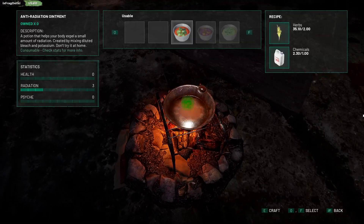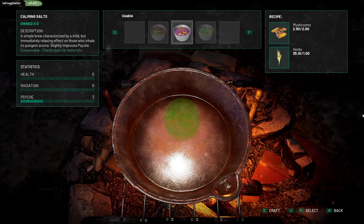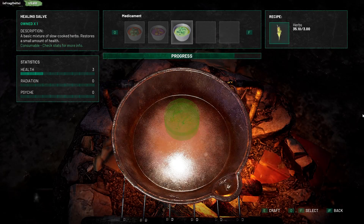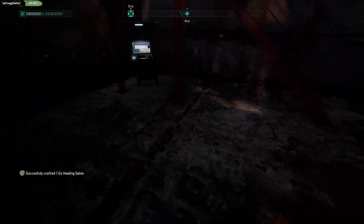So what can we craft on this bad boy? Finally put all these herbs, but then it's taking other stuff as well. Consumable. Check stats for more info. Restores a small amount of health. Might do that because I've got a lot of herbs. There we go. One more. Lockpicks. Got the healing salves. Let's go.